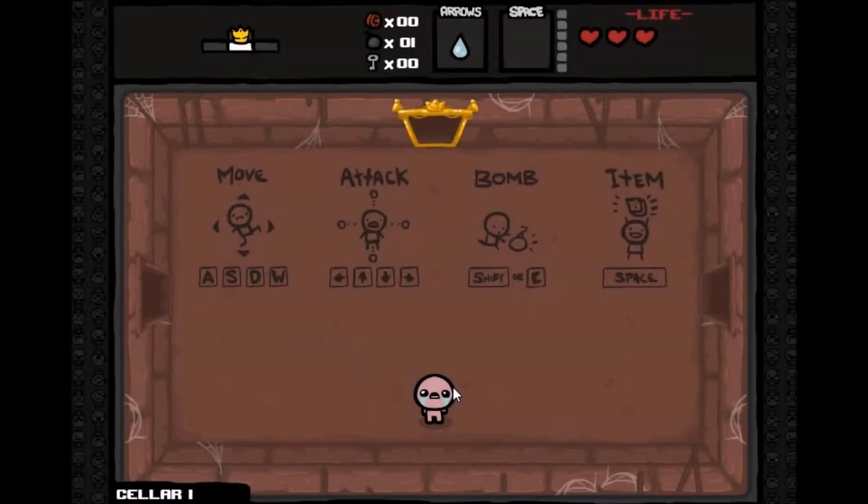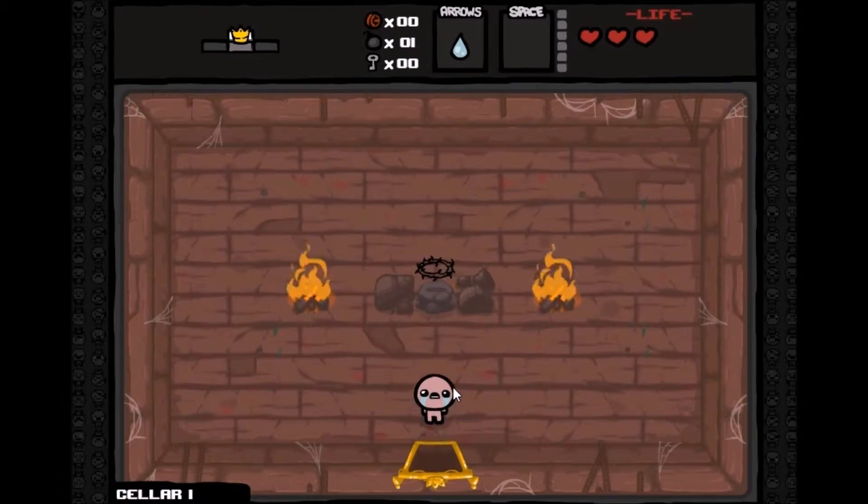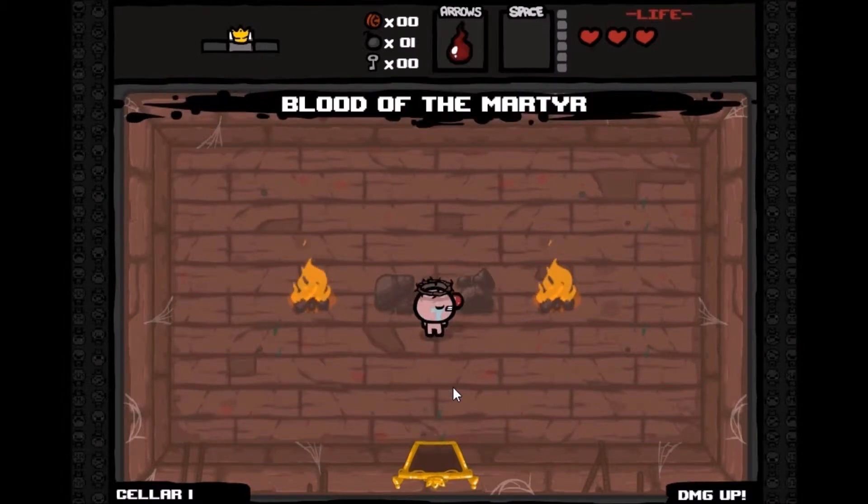This is a pretty simple game — you move around with the WASD keys, shoot with the arrow keys, and Shift or E plants a bomb. Space or Q uses an item. In the top left corner you can see the map, and it's like a dungeon crawl where you explore and clear each room as you go. I got Blood of the Martyr which boosts my damage.